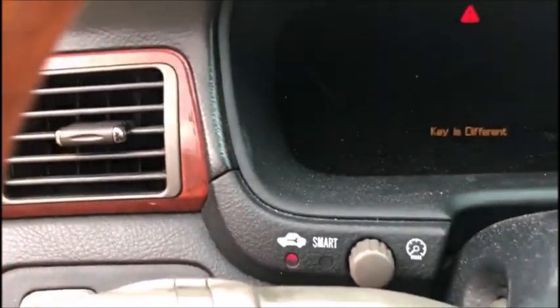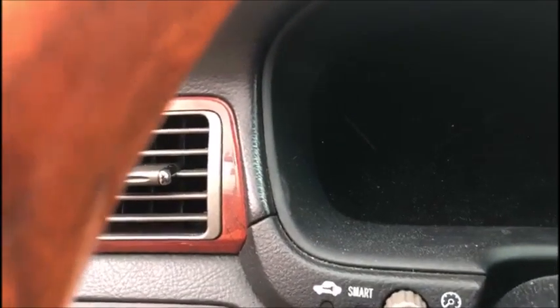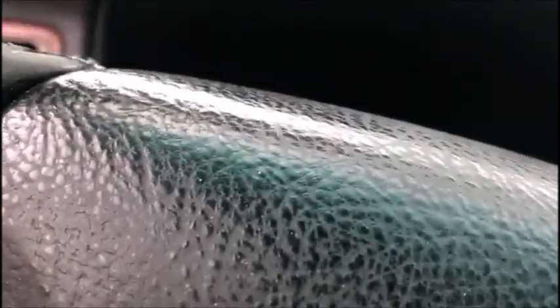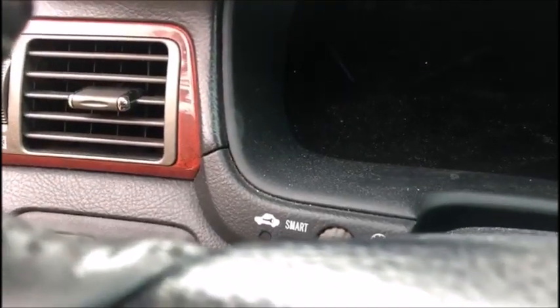We're going to do the quick reset. We can see our light is lit up nice and solid even though it says 'key is different.' Nice and solid. We're going to pull it out — lights out — then put it back in. I had to turn the steering wheel. Then we just turn it on and off five times real fast.